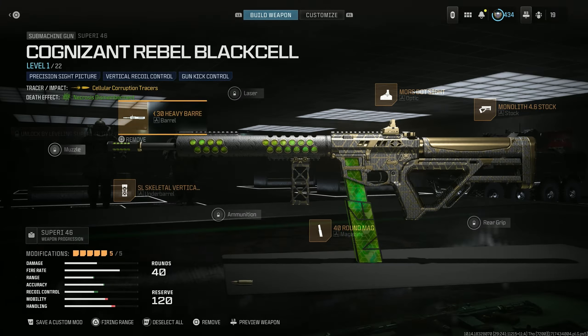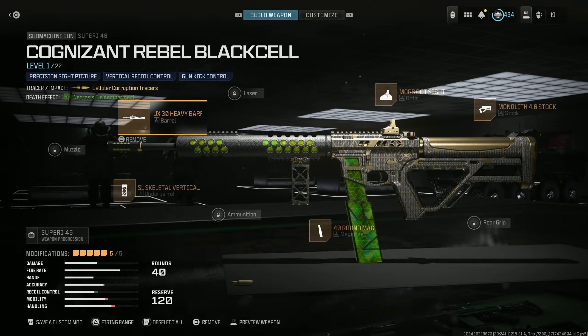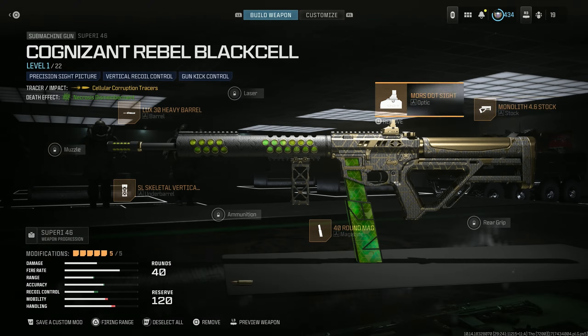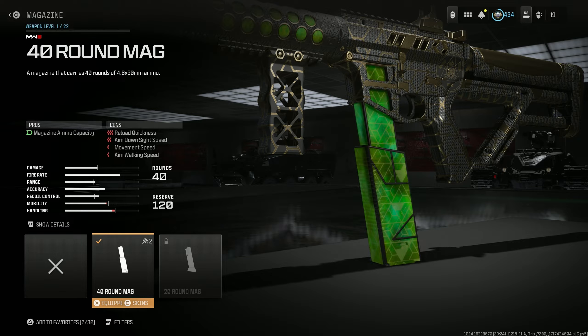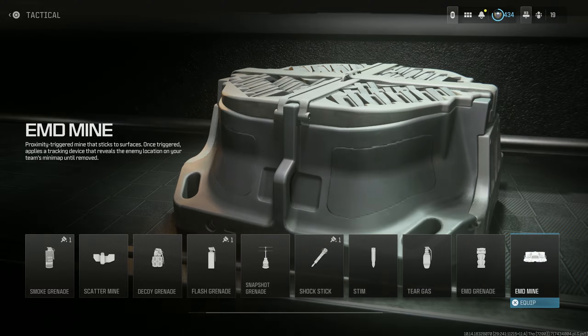It comes with the SL Skeletal Vertical Grip for ADS speed, vertical recoil control, sprint-to-fire speed, and gun kick control, at the cost of hip fire and tac stance spread along with horizontal recoil. It's using the Luxe 30 Heavy Barrel for recoil control at the cost of ADS speed and sprint-to-fire speed. The Morse Dot Sight — I'm interested to see how that works, I don't think I've used it before. It's using the Monolith 4.6 Stock for gun kick control, firing aim stability, and recoil control, at the cost of ADS speed — big drop in ADS speed, big drop in sprint-to-fire, sprint speed, and movement speed. Then the 40-round mag, which also lowers reload speeds and movement speeds.